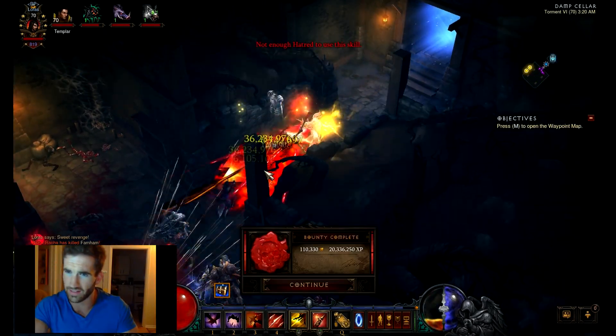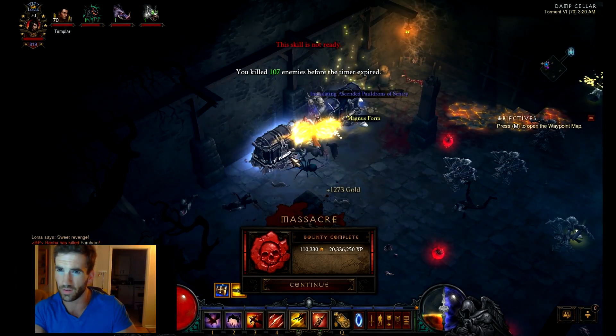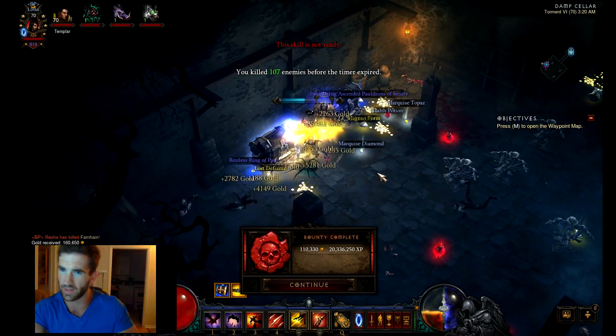Another bounty I do is in Act 1 — a lot of players skip this one, but I think it's really worth it. It's worth about 44 million experience and it's very fast — it takes me about two seconds. It's the Curse Cellar in Act 1. You just vault right to the Curse Cellar, go in, do the quest, grab the two chests, and you're done. Do those bounties — there's really no secret besides vaulting right through, zerg style.